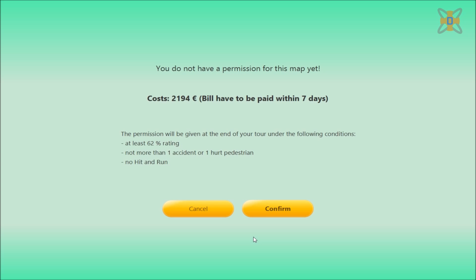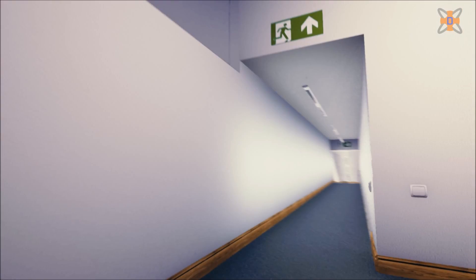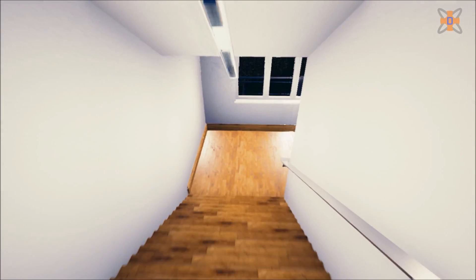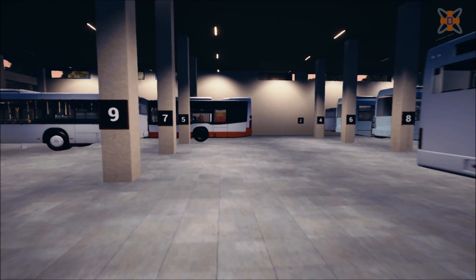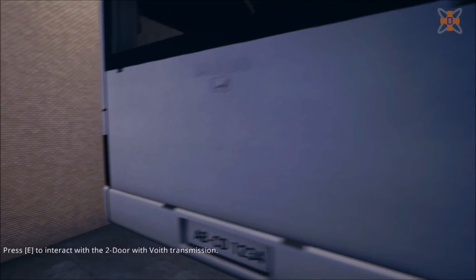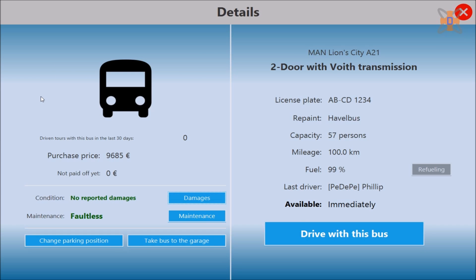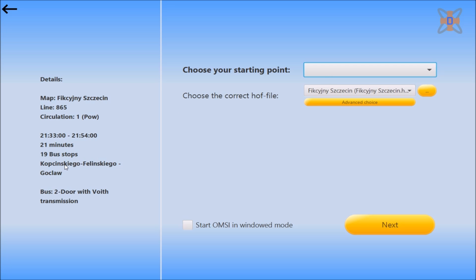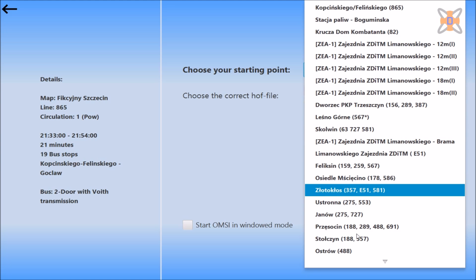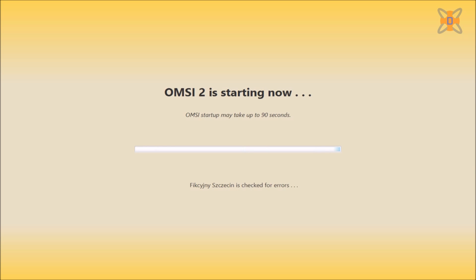It may ask you for permission for the map — just click confirm. Head towards the exit and down the stairs to the bus depot, where you can select which bus you'll be driving on the route. In this case pick one here — the 2-door with Voith transmission. Press E to interact with it, which opens the menu. Select drive with bus, confirm any permission prompt, then select your starting point — in this case Kopsinskiergård — and click next. This will load up OMSI just like in single player.